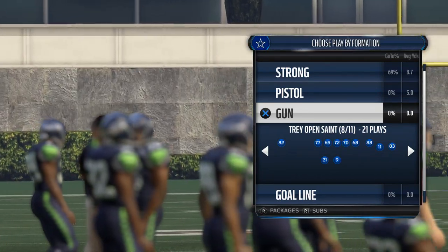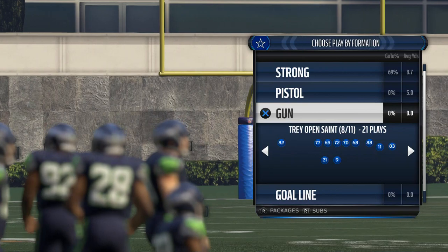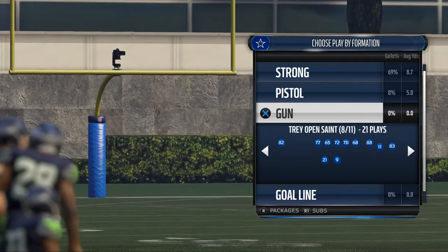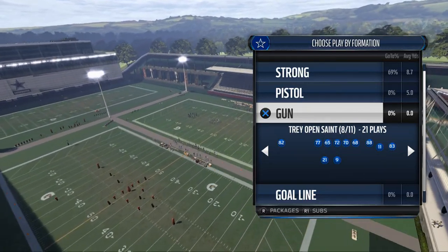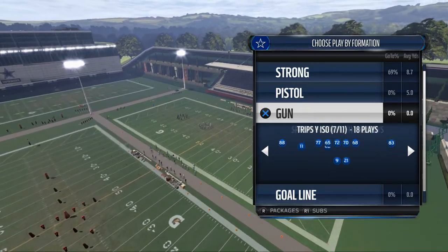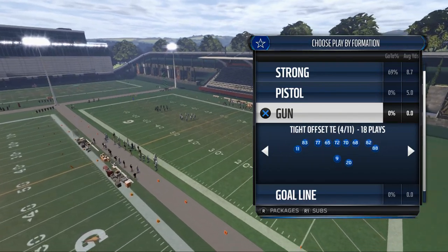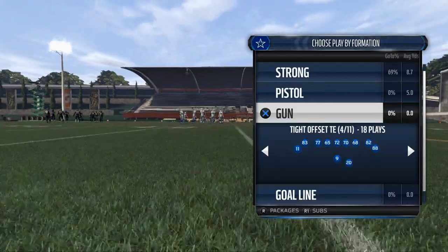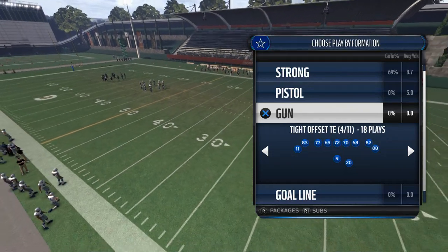Yesterday we talked about how to build a base play, how to read the defense, and decide if you want to go into a compressed set or stay in a spread set. Today, based off that decision, we're going to go into a compressed, tight offensive set to beat man-to-man coverage. This New Orleans Saints playbook has this tight offset tight end. Other formations include the shotgun bunch week and the shotgun tight doubles.